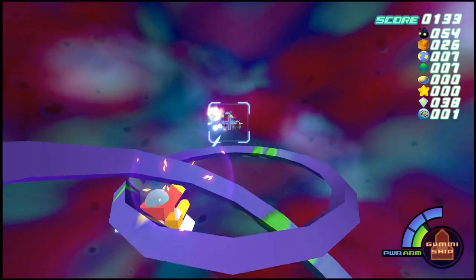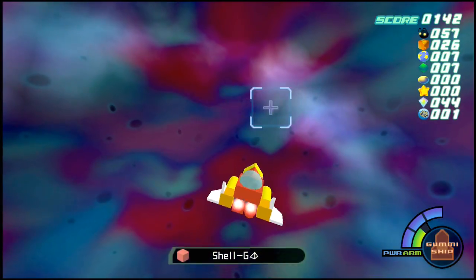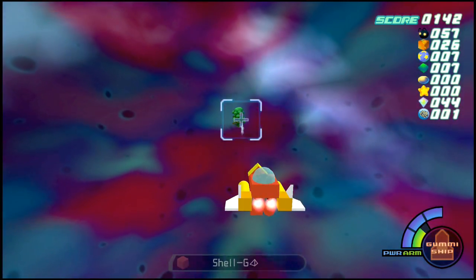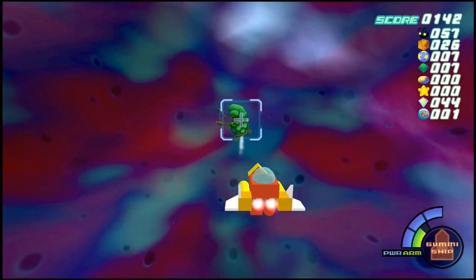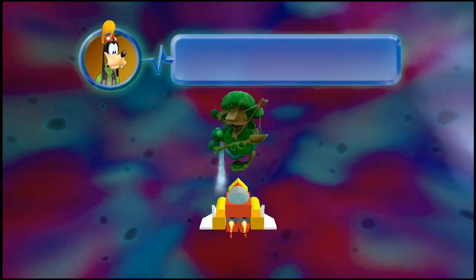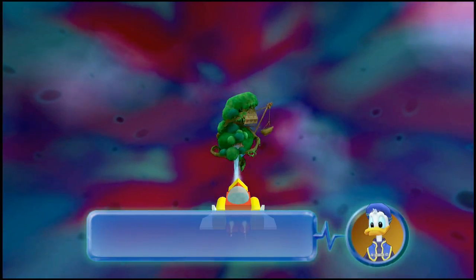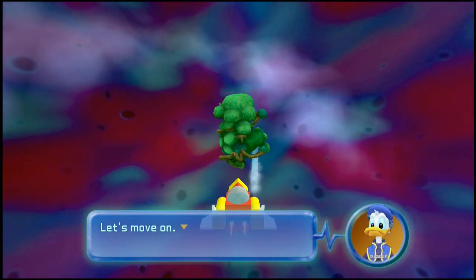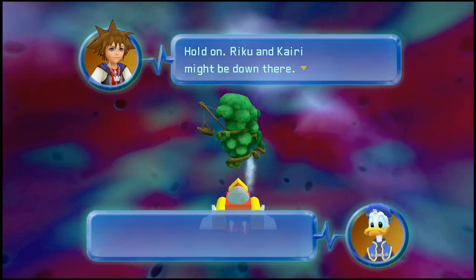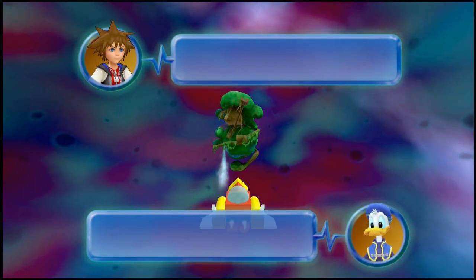Armor and power are basically the HP and MP respectively of the gummy ship. Hey Donald, maybe King Mickey's down there. In a backwater place like that? No way, let's move on. Hold on — Riku and Kairi might be down there. Let's just check it out. Forget it, we're on an important mission.